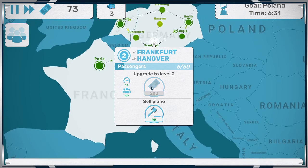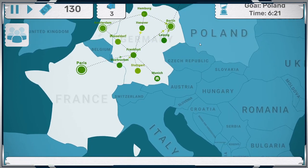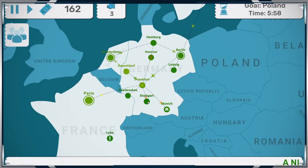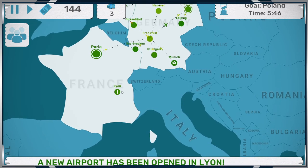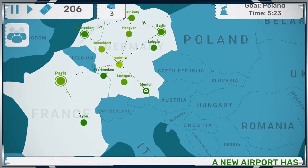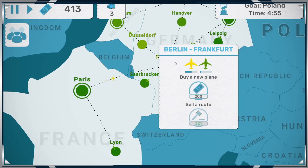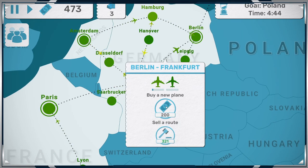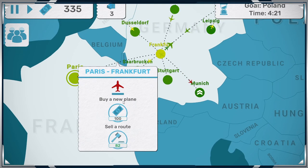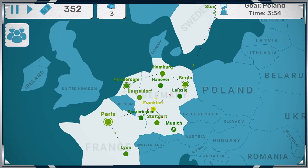I'm just going to upgrade. $100. Next one is Poland and it is $368. Connecting to the rest of the world — so we have that. We need $800 to upgrade Frankfurt. We have three planes on that road, and we'll do another plane on that route — and get another plane on that route.